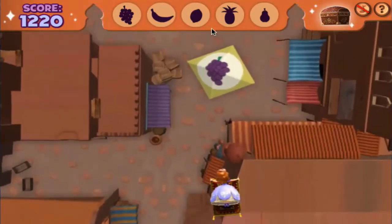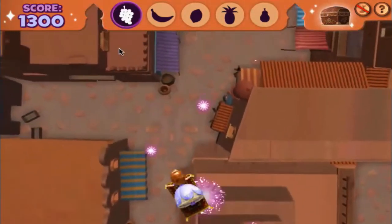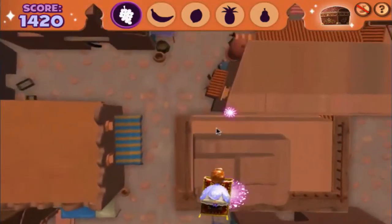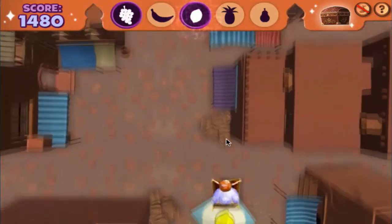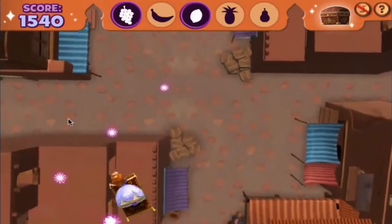There's a fruit stand — try to fly over it. Excellent! The sky sparkle bonus you just earned will come in handy later. Terrific flying! Pass over all the fruit stands to earn an enchanted seed.